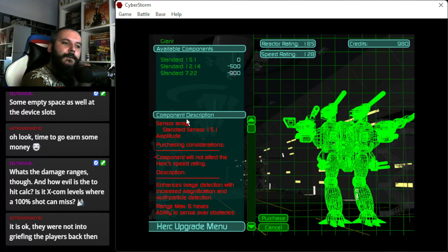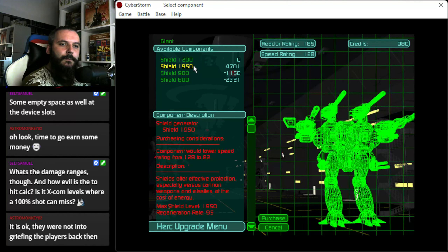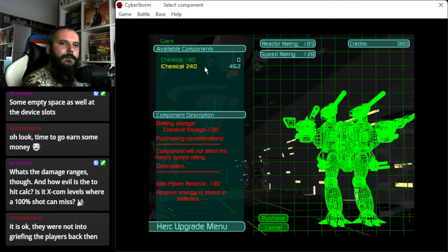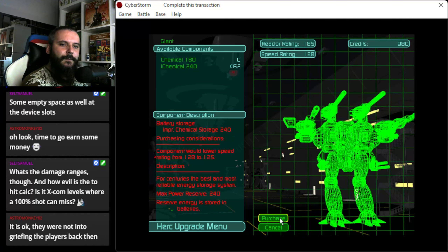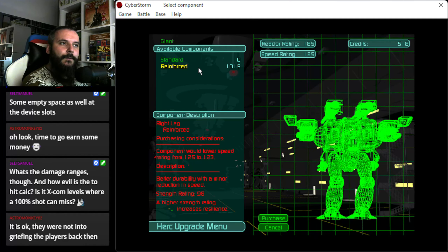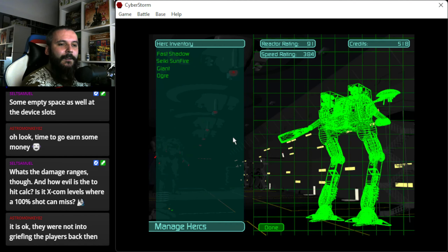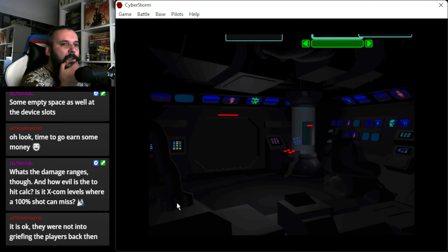Ability to target distant — yes. They were not into griefing the players back. The shield is too heavy. Chemical, exposed reserves. Okay, Fission Reactor, Reinforced. I cannot afford better legs. Save. Alright.